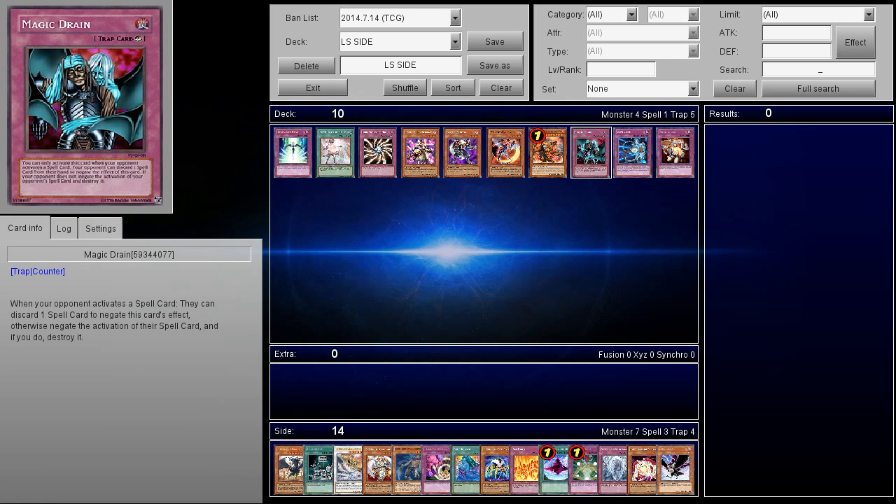Another card I really like — back when I was playing Lightsworn, this card was really good in the mirror match. The most important card is just opening up Charge of the Light Brigade and Solar Recharges to get your deck started. Magic Drain basically says no — I'm not going to let you do that. There's really no downside to Magic Drain. If they're going to activate it, they're going to have to go minus anyway. It's a Counter Trap card that says: when your opponent activates a spell card, they can discard one spell card to negate this effect — otherwise, negate the activation of their spell card and destroy it. So Solar Recharge, Charge of the Light Brigade, and sometimes even Monster Reincarnation — because they want to add back a Judgment Dragon — can all be stopped. Either way, it's a win-win situation, kind of like how Starlight Road works.